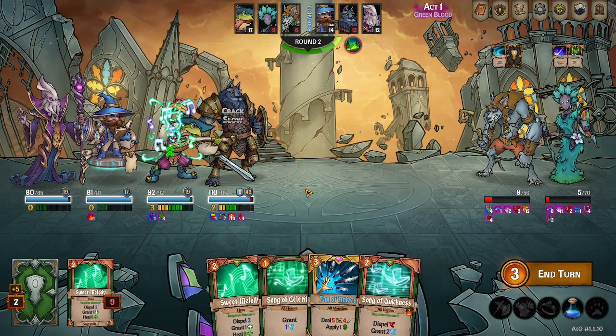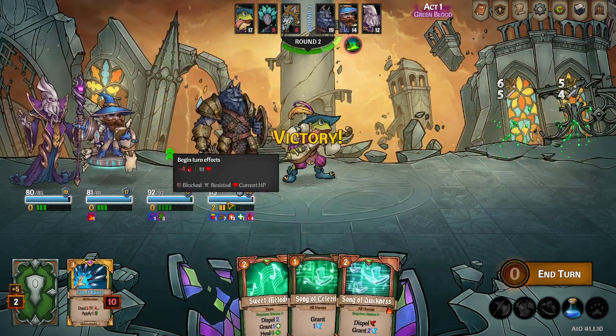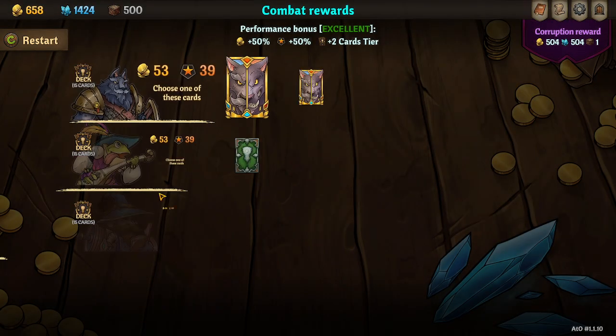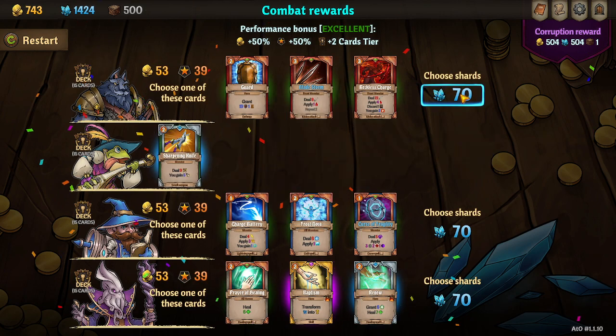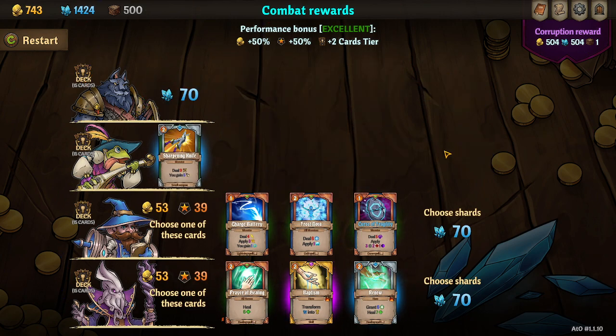We can heal Magnus for 5 before we end, even though that was a bad idea 'cause he has a 5 fight to Haley. So optimal choice would have been Nezglect, but that's fine. Take that, pass on that, pass on that.